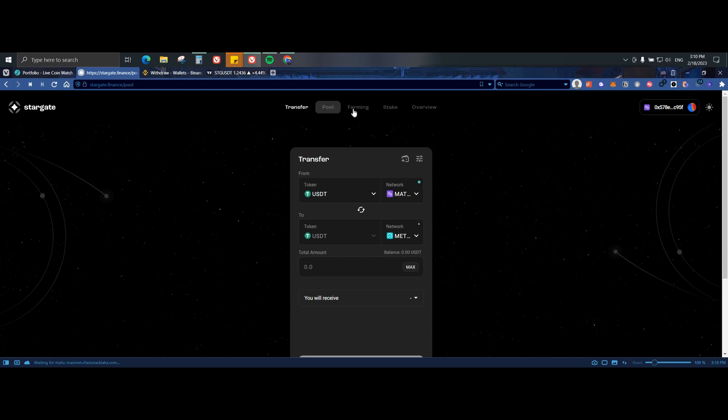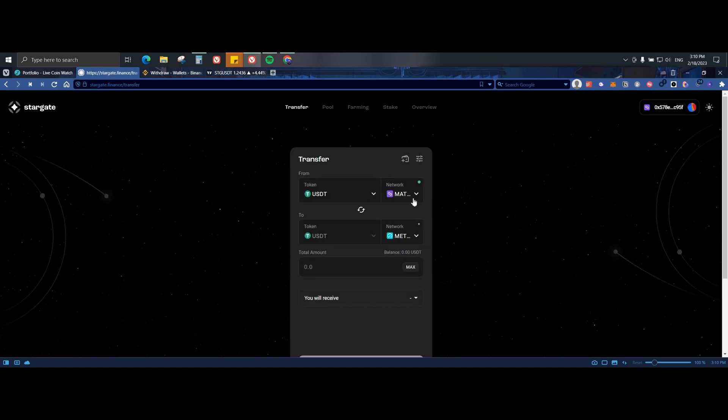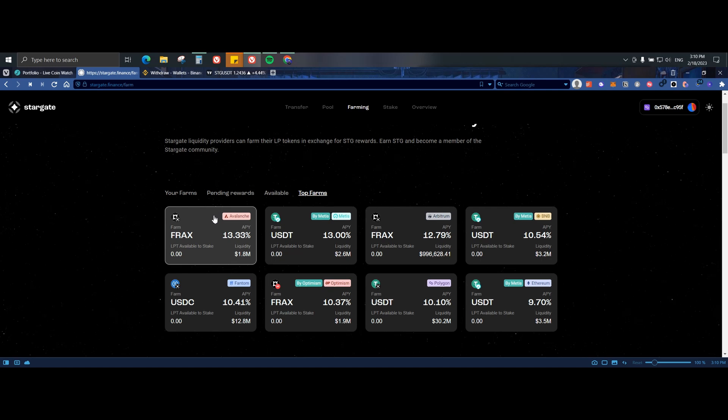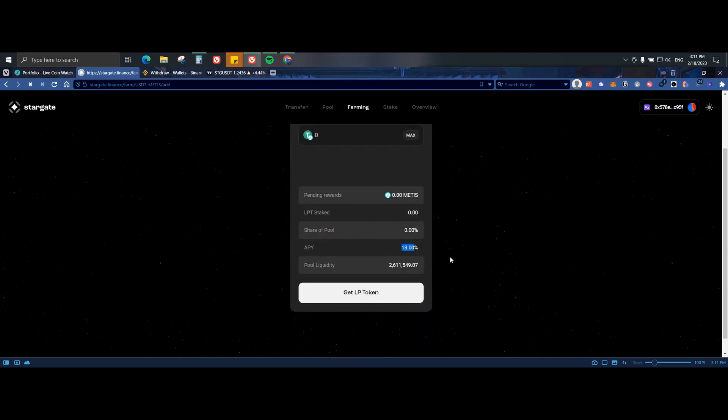Next let's go to pools and farming. Let's say you already transferred 100 USDT to Metis — you can go to farming after connecting your wallet and choose one of the farms. The top farms include one for FRAX on Metis, USDT/FRAX on Arbitrum, BNB on Metis, Ethereum, Polygon, Optimism, and Phantom. You can click on one and stake your USDT to make a 13% APY.